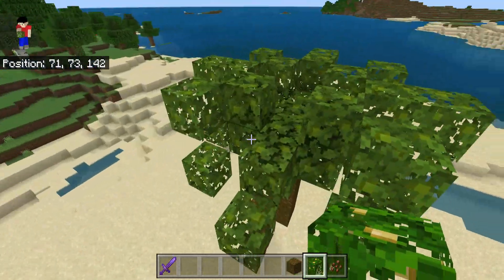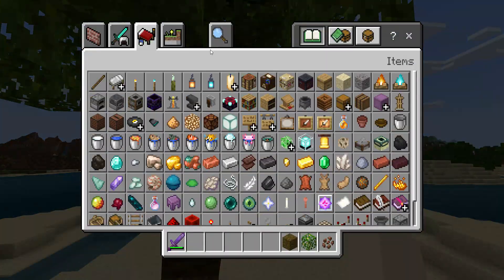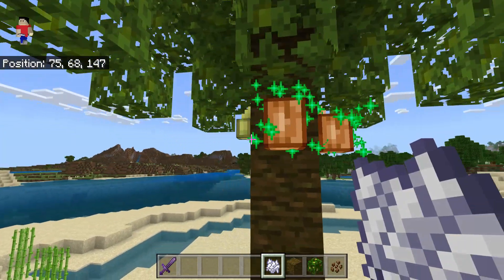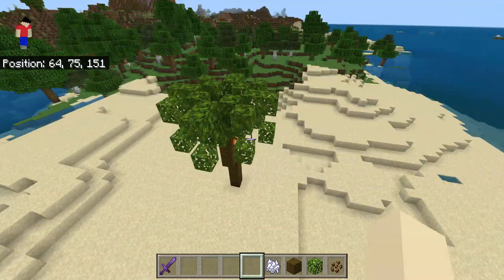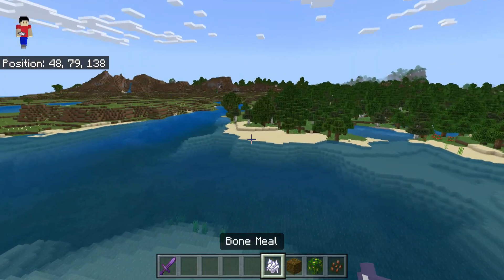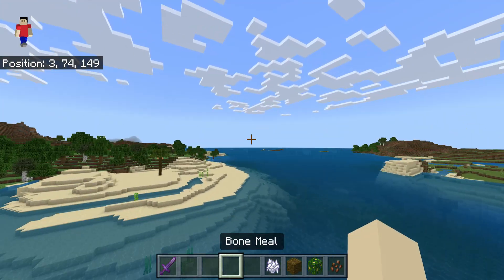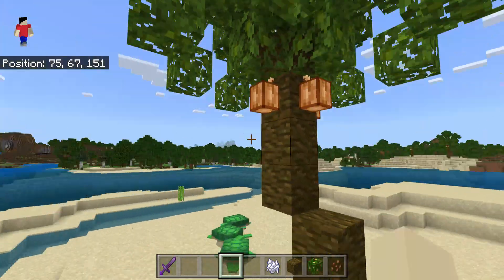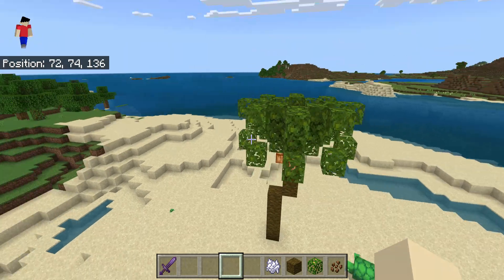And then you have these nice palm trees. If you want your cocoa beans to grow faster, you can use bone meal. I hope you guys enjoyed this video — if you want to decorate a beach area, these look pretty solid and do a good job. Don't forget to leave a like and subscribe if you enjoyed. Bye!